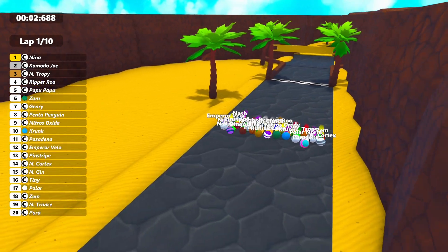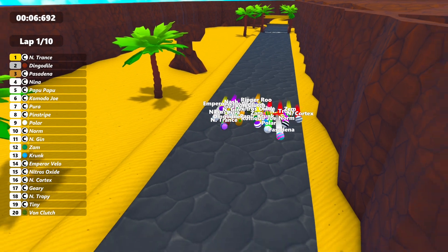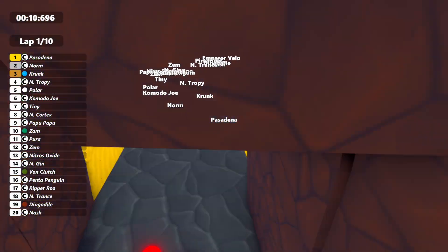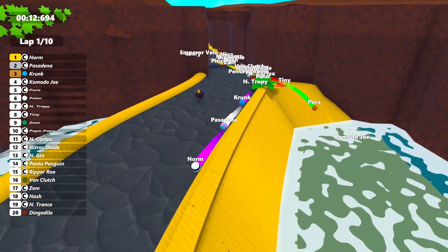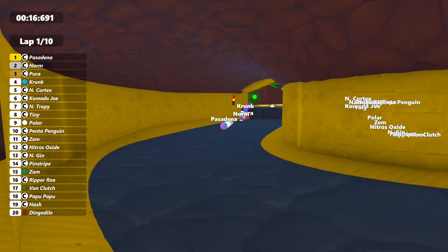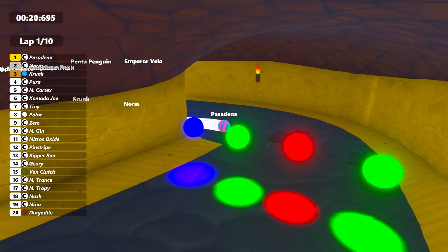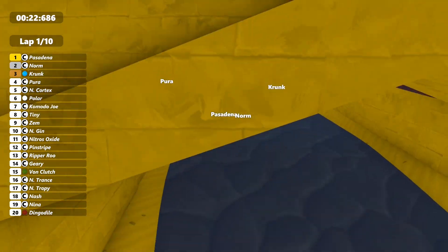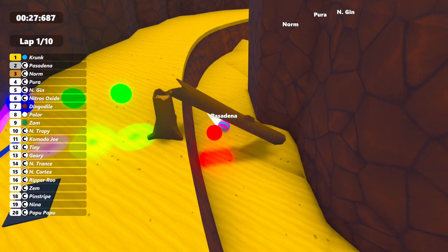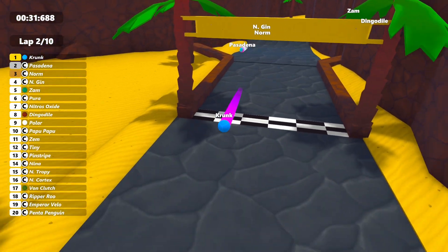We're up and going — race one for Crash GP here at Fossil Canyon from the Diddy Kong Racing Series. Now this track's a bit hard to keep track of with the camera, so we might have to zoom in a little. One of the rare tracks where there are a lot of tight areas, so we can't really fully zoom out the way we usually would.